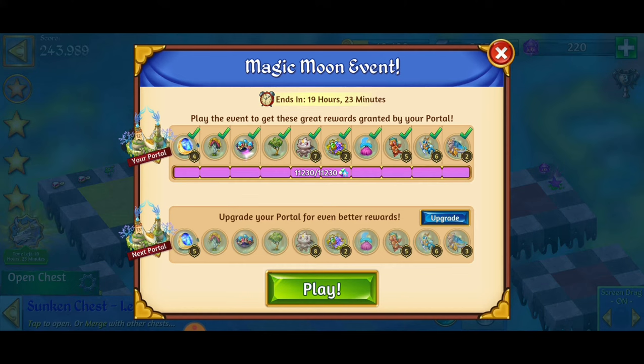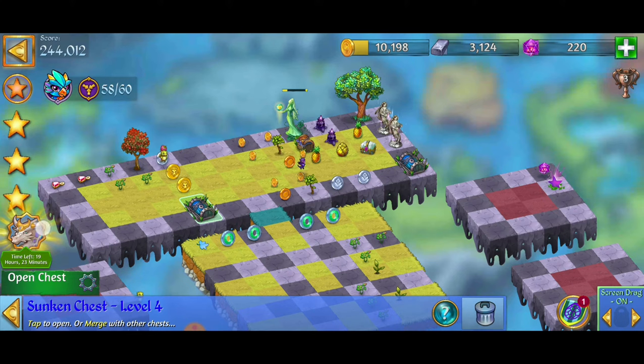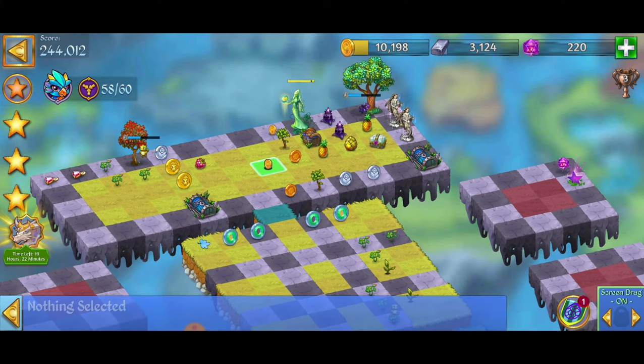If there's an event or an event countdown going on, you'll be able to donate it to the portal. But if there is not this little icon — the little logo in the bottom left corner — then on the levels on the world map, you're not going to be able to donate those items. So make sure to take that into consideration.